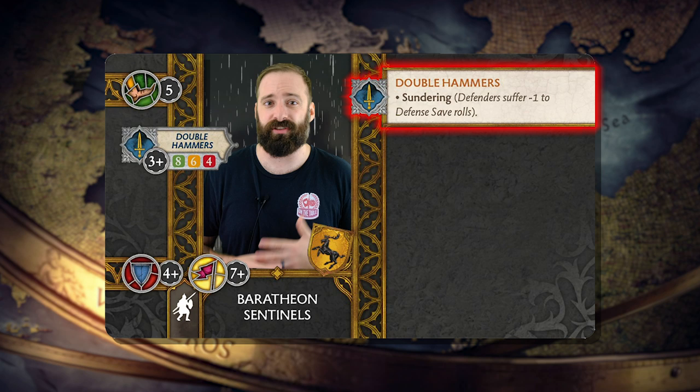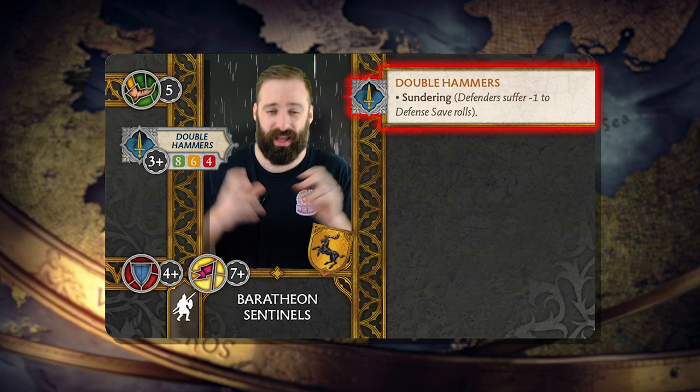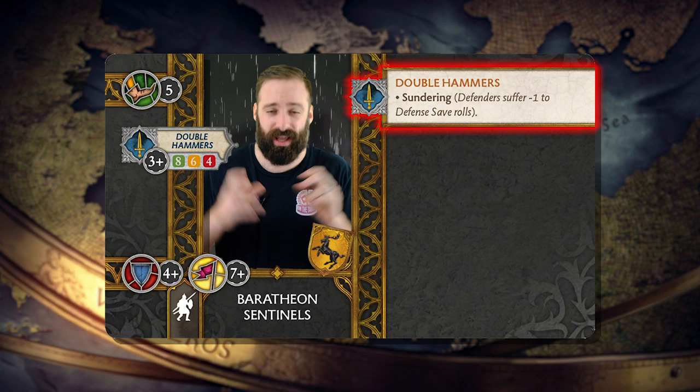At 6 points, you're paying for a slightly faster unit than the Baratheon Wardens, which will help get this unit into position for flank charges. It's all relative, but this is going to be one of your hammer — literally hammer — units when it comes to pushing out damage.